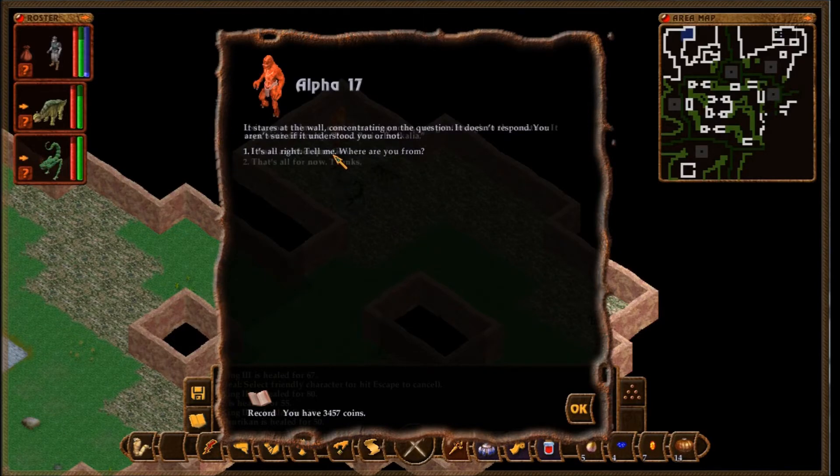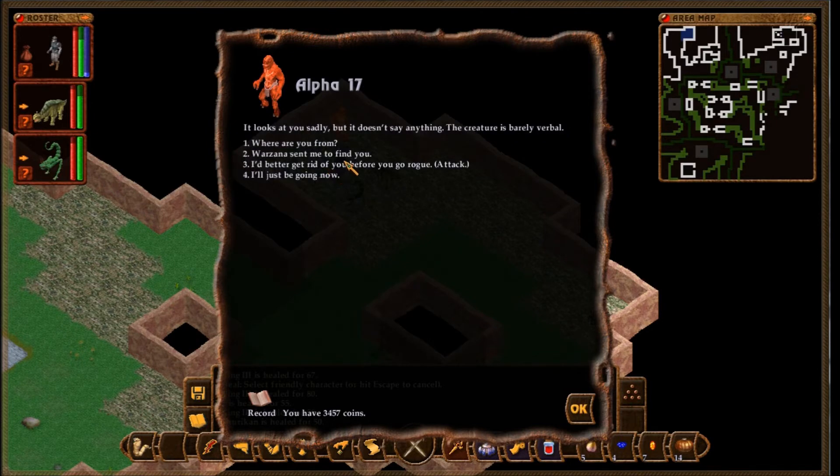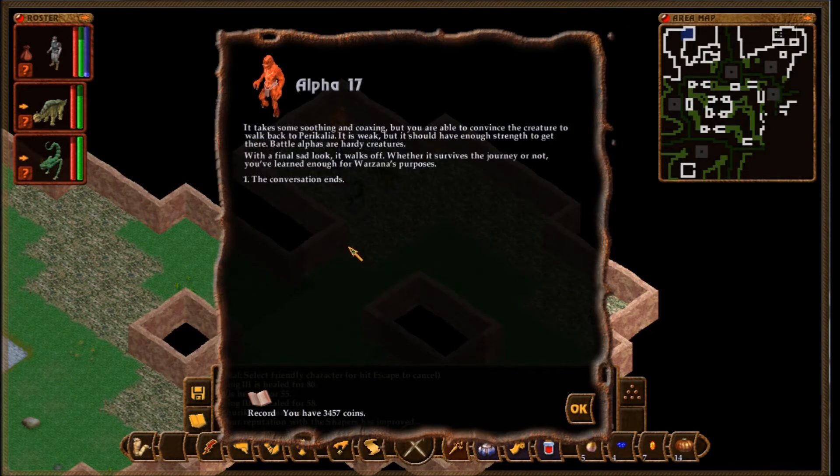It's alright — tell me, where are you from? Using your calmest, most reassuring voice, you get through to the creature. It says with difficulty, 'Per-pericalia.' The lost battle-alpha is still cowering in the corner. The ground is littered with the bones of small animals it has been eating to stay alive. The armlet with 17 etched on it still hangs from its thin arm. 'Tell me about this area?' It looks at you sadly but doesn't say anything — the creature is barely verbal. 'Warzana sent me to find you.' The mention of Warzana's name causes the creature to look at you. 'Warzana! Pericalia! Home? Go home?' You need to return to Pericalia. It takes some soothing and coaxing, but you convince the creature to walk back to Pericalia. It is weak, but should have enough strength to get there. Battle alphas are hardy creatures. With a final sad look, it walks off. Whether it survives or not, you've learned enough for Warzana's purposes.